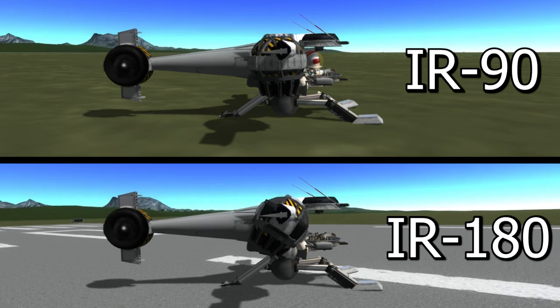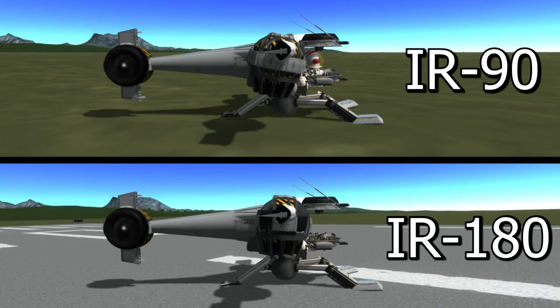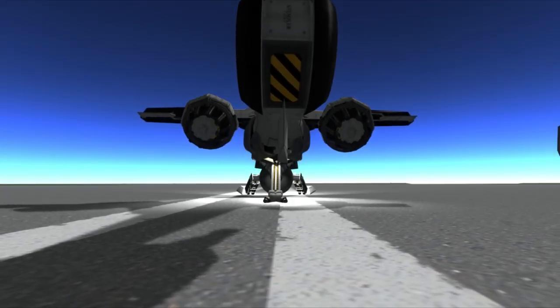The two models are called the IR90 and the IR180. The major difference between these two is how far the engines can rotate. The IR90 can rotate 90 degrees but only backwards, and the IR180 will rotate 90 degrees backwards and forwards, allowing it to have reverse thrusting capabilities. While the 180 has more freedom, it also makes flying a little more complex, and I actually ended up liking the IR90 more. The ship from the movie actually moves more like the IR180 though, so feel free to take your pick.